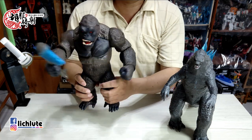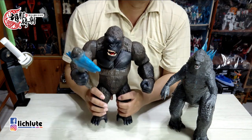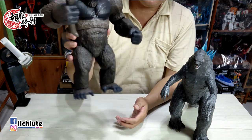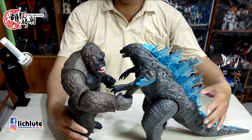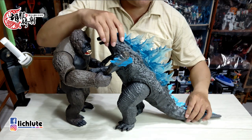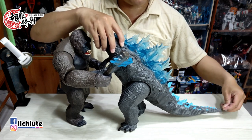各位有没有发现，其实在旋转腰部的时候，它的眼睛也会发亮，所以你可以这样子玩。声音还蛮吵的对不对？OK，这个金刚分量很够，拿在手上非常扎实，手感非常好。然后哥斯拉的话很大一个，你可以对比一下这两个的尺寸，主要还是这个尾巴的部分。尾巴是个球形关节，所以有一个左右摆动，幅度还是可以的。